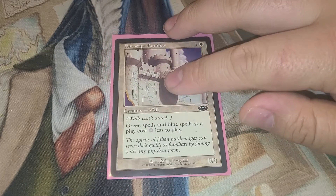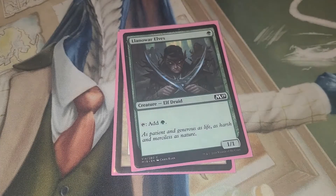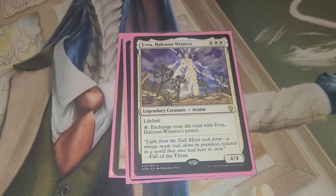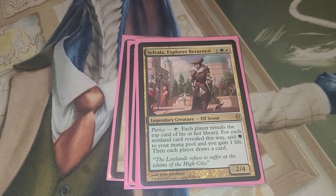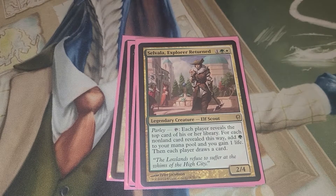Starting off with the creatures. Sunscape Familiar — green spells and blue spells you play cost one less to cast. Land of War Elves. Weaver of Currents. Explorer Returned — has Parley. Tap, each player reveals the top card of his or her library. For each non-land card revealed this way, add a green mana and gain one life. Then each player draws a card.